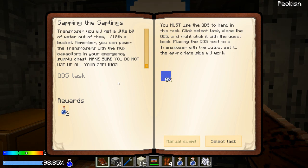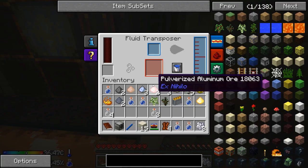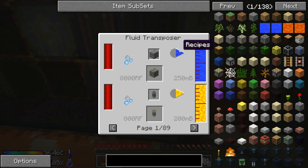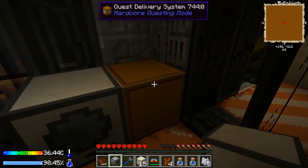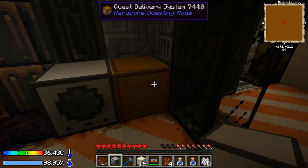Since this is a survival mod based around water, perhaps infinite water is disabled. You must use the QDS to hand in this task — click select task, place the QDS, right-click with the quest book, place in QDS. So what I'll do is place the transposer and set it up — the fill goes out on the right side so I can route the water into the QDS.